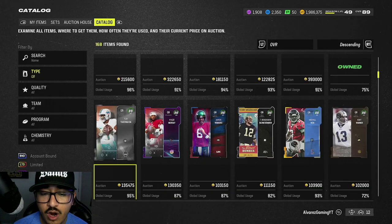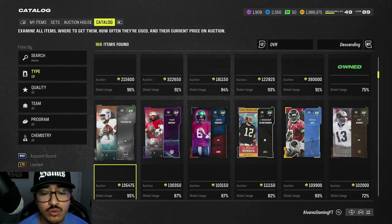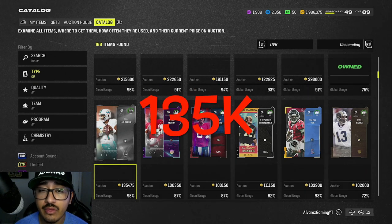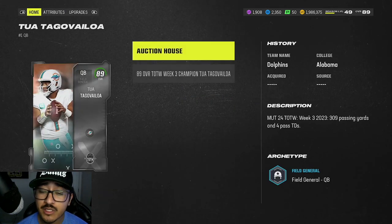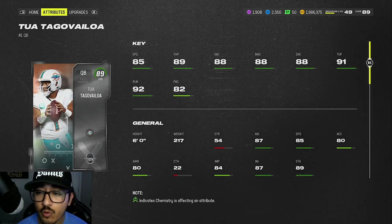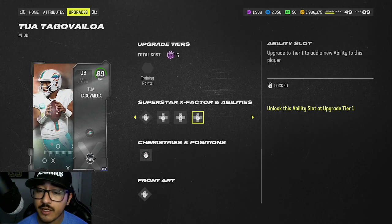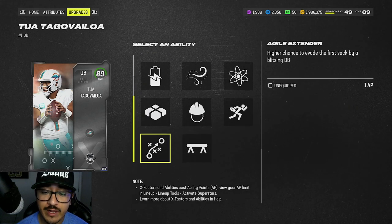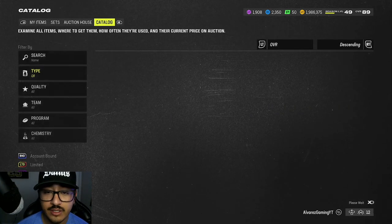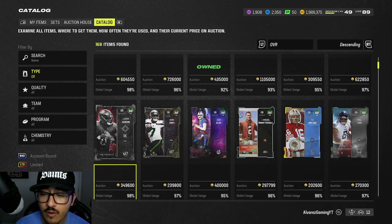For our 140,000 coin and below range, we have 89 overall Team of the Week Tua Tagovailoa, currently going for 135,000 coins. He is a lefty as well, but this card is really nice — 85 speed, great throwing stats across the board with 89 throw power, 88 short, mid and deep, and a 91 throw under pressure. I'd run Gunslinger and Gift Wrap. As long as you're okay with him being a lefty, this card is a solid pickup.